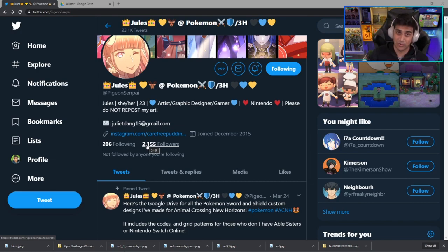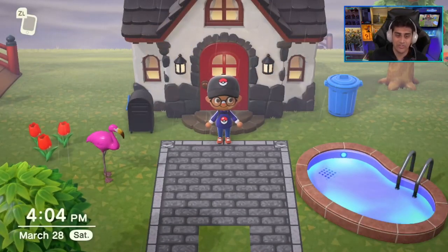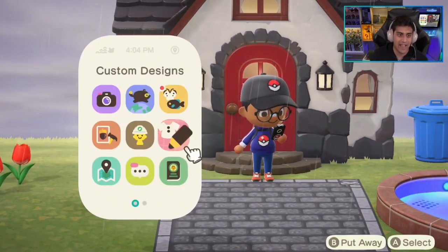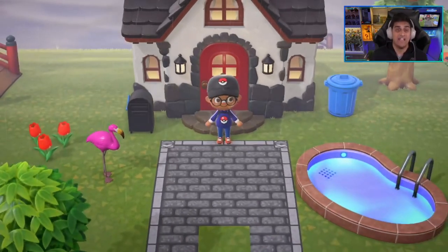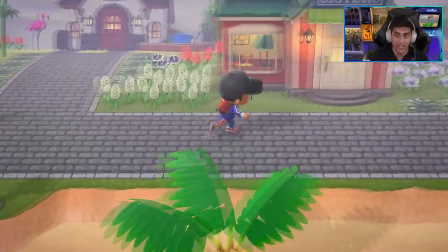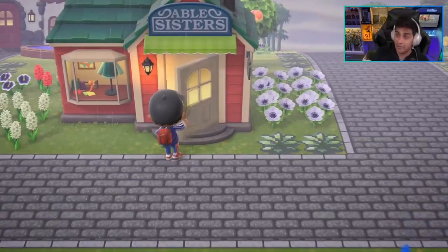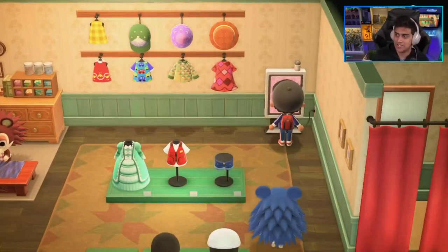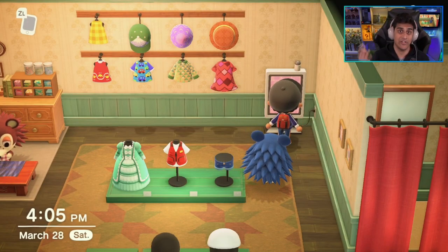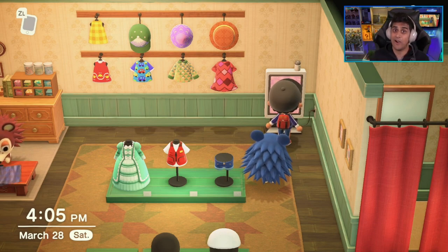We're going to be taking a look at that Google Drive, but first two very important things in regards to this game. If you want to make the designs yourself and just copy her template and you don't have Nintendo Switch Online, you can simply go into the custom designs. Now if you have Nintendo Switch Online and don't want to literally redraw the whole thing, you're going to go into the Able Sisters shop, approach the machine in the back, and input the codes that you see within the Google Drive. That's it. Let's get on with the video.